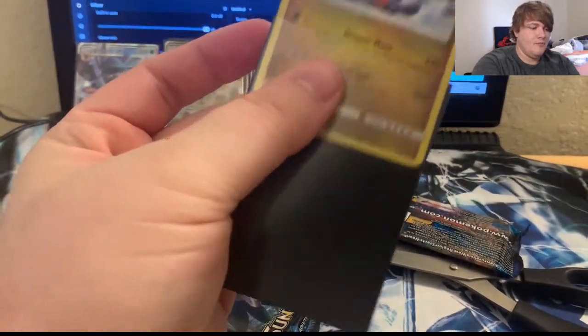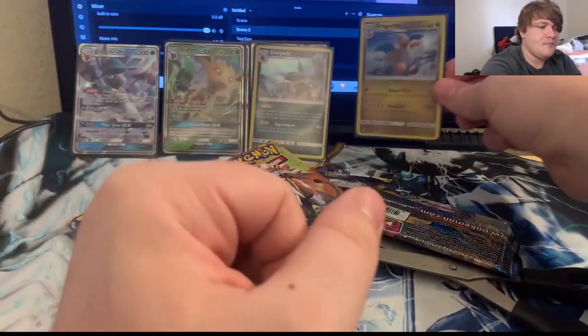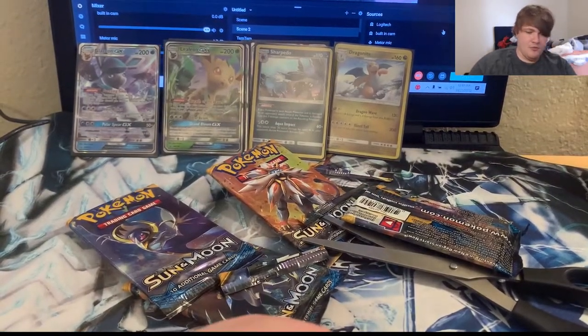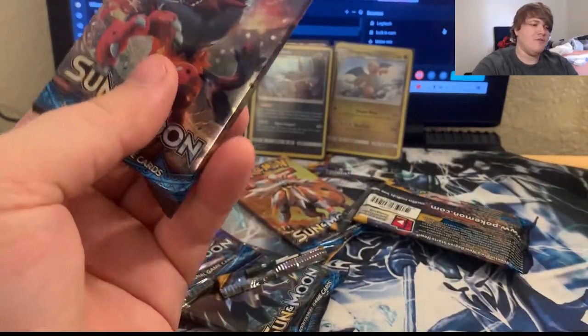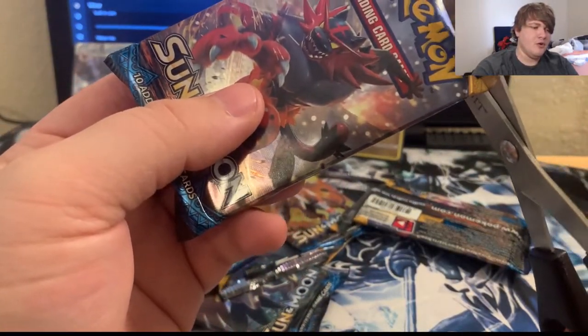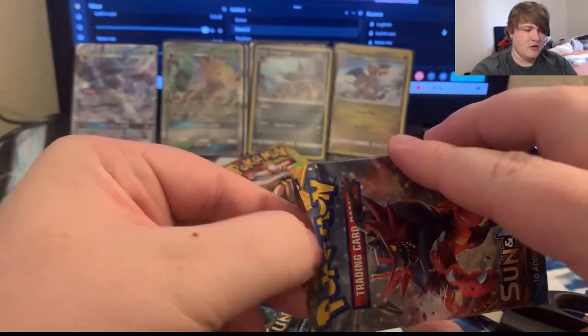Holo Dragonite — kind of cool, I can dig it. We have three more packs to go. I don't really know what the big hits for the original Sun and Moon are, but I'd assume it'd be the starters, maybe Solgaleo, the Tapus maybe.